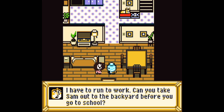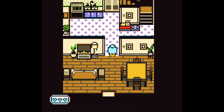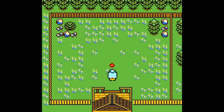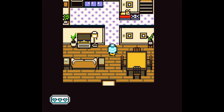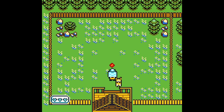Thanks for getting here so quickly. Here's your lunch money for school. Your cash balance can be found in your inventory by pressing Select. I have to run for work. Can you take Sam out to the backyard before you go to school? I'm guessing that's our next task: bring Sam to the backyard. Where's Sam? Press B to throw the frisbee. Oh, right here. Sam, want to go play fetch? Here we go — playing a little bit of fetch.